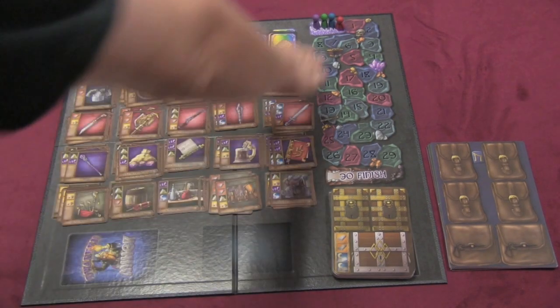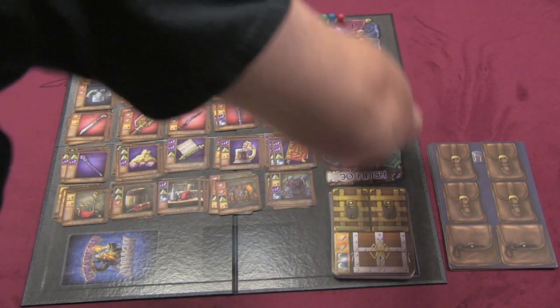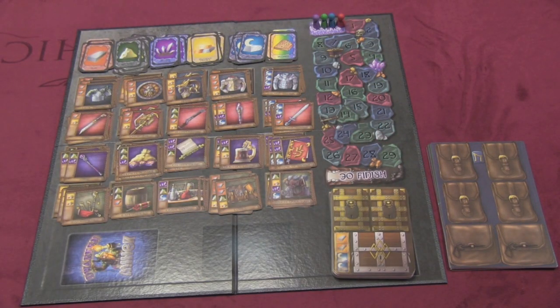Here's the board of the game. We have a score track up here. Each player has a pawn. They're trying to get to 30 points. First player to 30 is the winner.